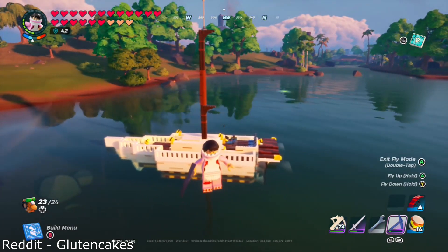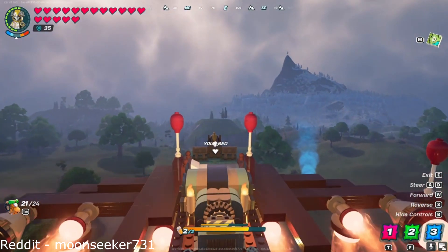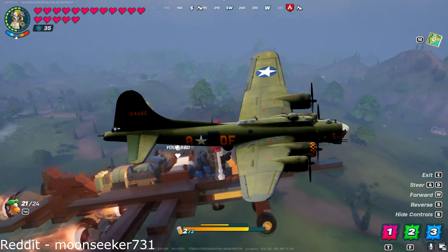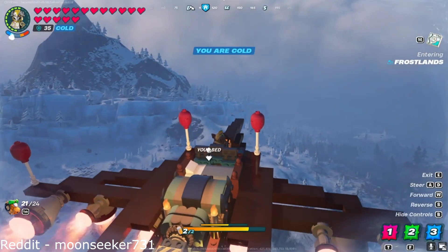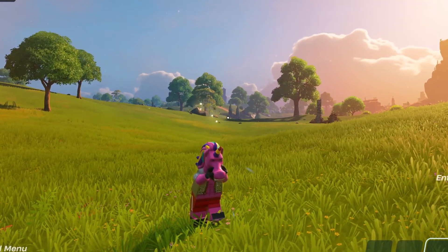Things get even better as we make a return to the sky with this custom plane made by Moonseeker. I'm getting some pretty heavy World War II bomber vibes from this. I'm just there working with basic-ass platforms and a thruster, whilst we've got talented people out here like Moonseeker making incredible creations. And that just makes me feel bad.